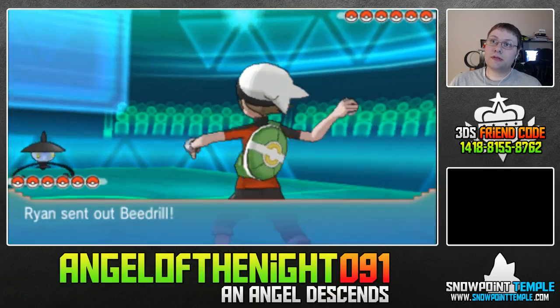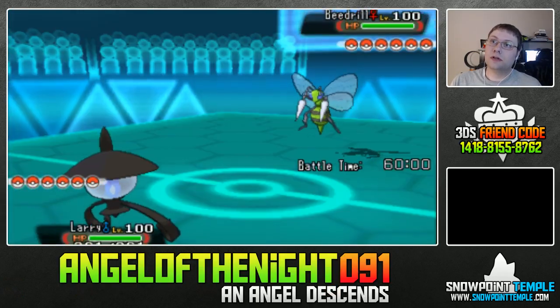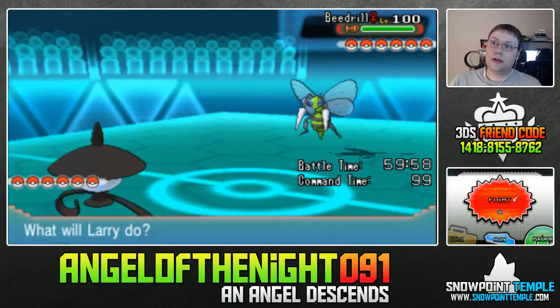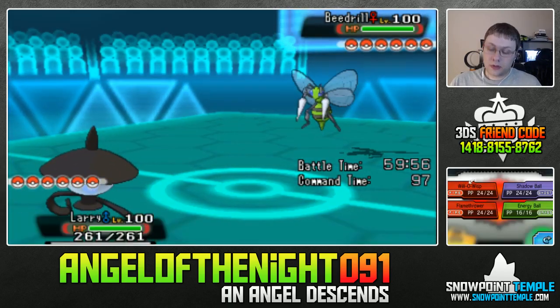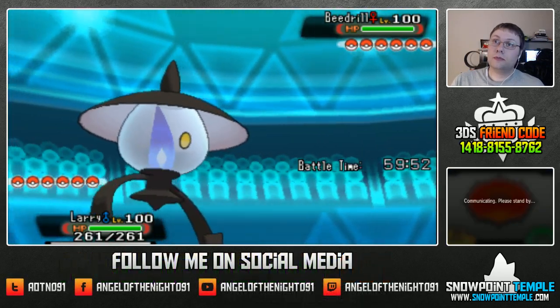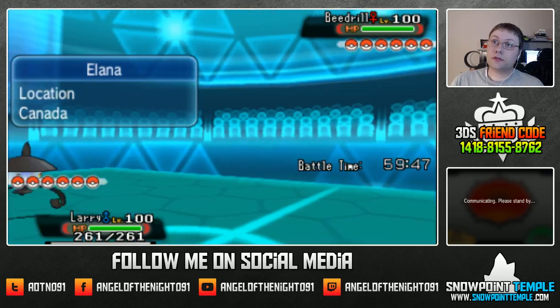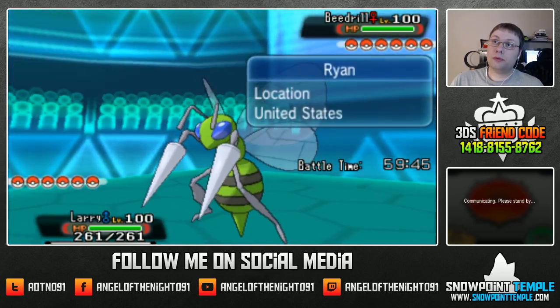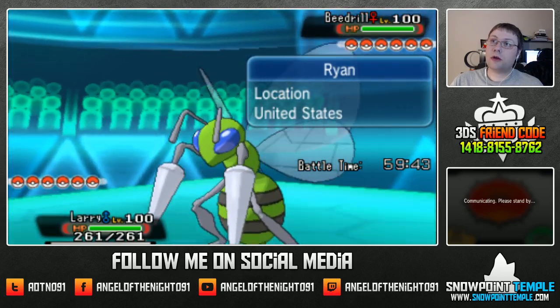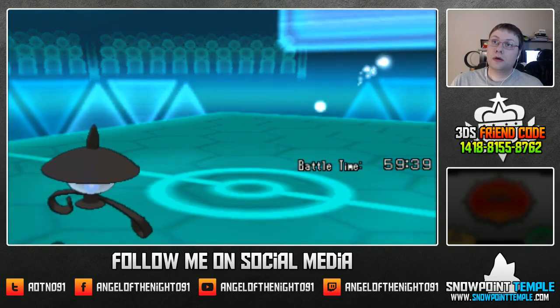Let's send out Laria the Lampent. Looks like Beedrill is going to come into play — ooh, shiny Beedrill. I'm going to try to go for a Flamethrower here and see what I can do. I probably won't be able to outspeed that Beedrill, but he might also switch as well — probably into Suicune, which probably would have been a better idea for me to go for Will-O-Wisp or an Energy Ball.